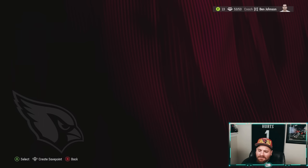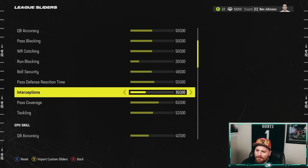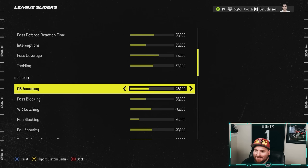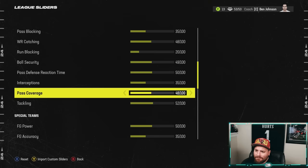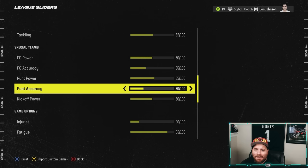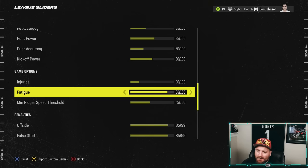For the gameplay sliders we've updated these as well. Big changes for player skill: we've absolutely nerfed personal run blocking down to 20, ball security goes from 50 down to 49, interceptions going from 45 to 35, pass coverage goes from 50 up to 65, and a two-point buff to tackling. Quarterback goes from 45 down to 42, with nerfs to pass blocking from 45 to 35, run blocking equally nerfed to 20, ball security to 49, interceptions at 35, pass coverage at 48, tackling at 52. I also nerfed field goal and punt accuracy to 35 and 30, following Matt Ten's All Madden sliders. Injuries bumped up to 20.